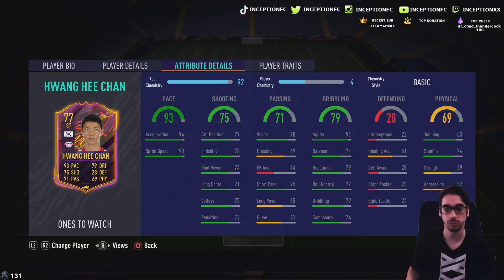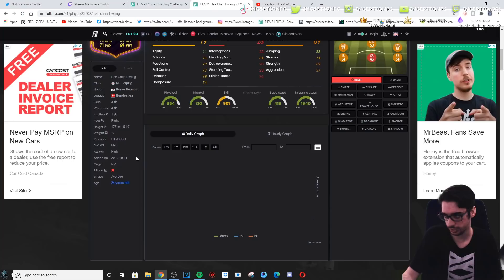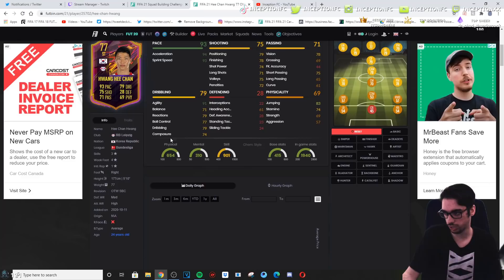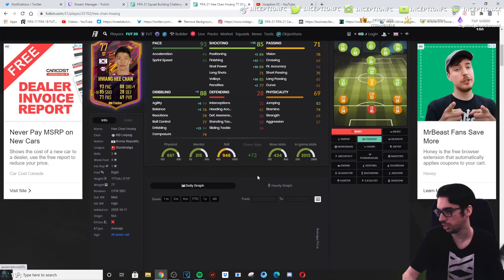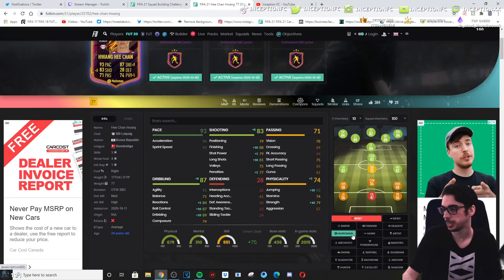Passing on the card is not really that great, obviously for a striker in your Bundesliga team. Dribbling is also something we have to improve with him. He does have 91 agility which kind of compensates a little. We're looking at an average body type with high-medium work rates, 57 aggression, 5'10" height. So with the finisher chemistry style, you give him a plus 15 for finishing and plus 10 for shot power.